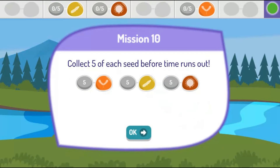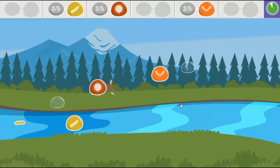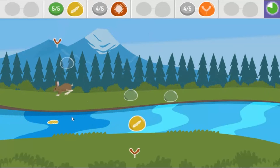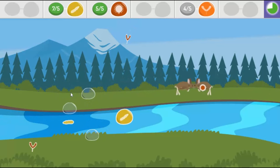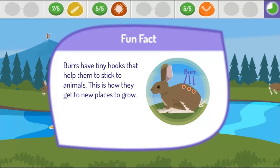Now collect five of each seed before time runs out. Great job! Burrs have tiny hooks that help them stick to animals. This is how they get to new places to grow.